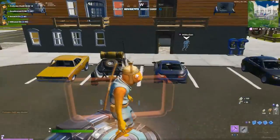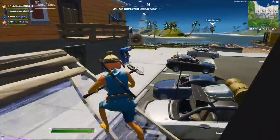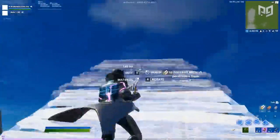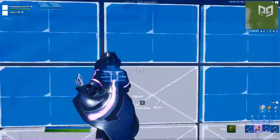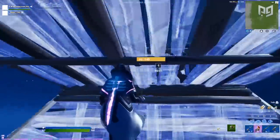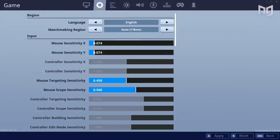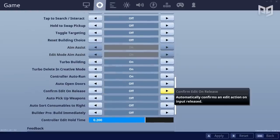Alright, let's get into it. Let's start by talking about the new Confirm Edit on Release setting. When enabled, it makes it so you can confirm edits by simply letting go of the trigger. You start the edit normally and punch out the pieces — when you're ready to confirm, just let go of your left click or trigger button and the edit will confirm. It can take some time getting used to, but once you do, this setting can really increase the speed of your editing. To turn it on, navigate to your game settings, scroll down to Control Options, and turn on Confirm Edit on Release.